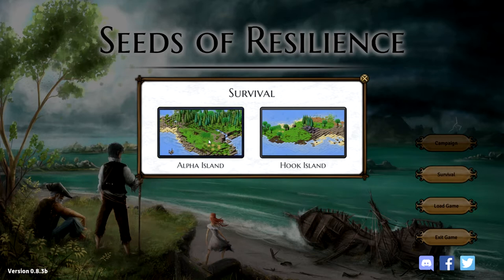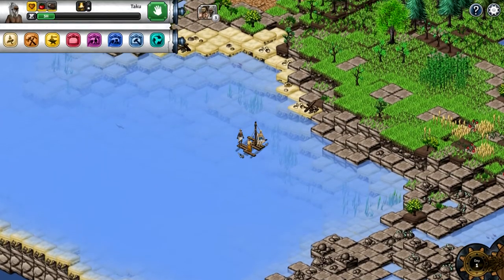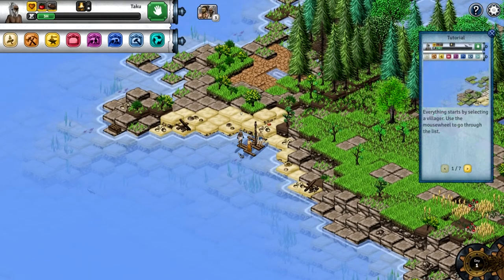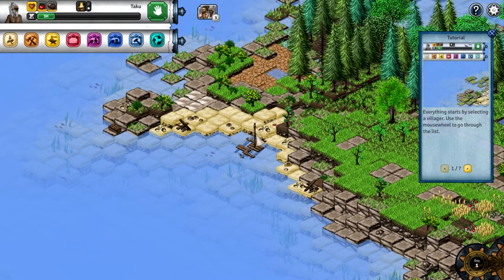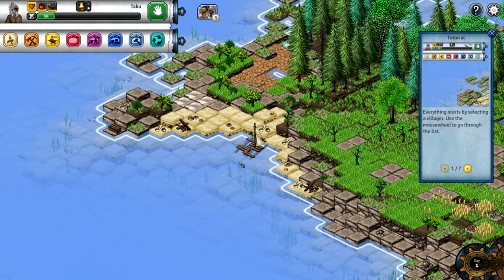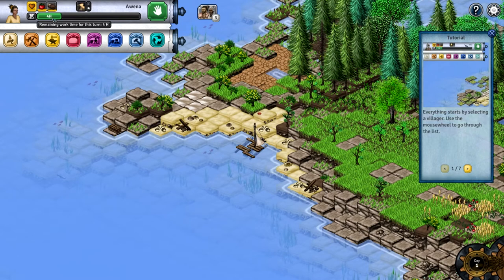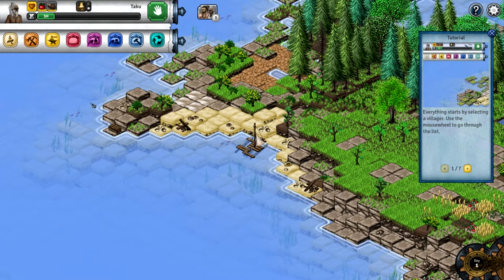Let's just try Alpha Island since that's our first choice here. Okay, so we made landfall. Tutorial. Everything starts by selecting a villager. Use the mouse wheel to go through the list. So when I use my mouse wheel, you can see things changing up here. Remaining work time for this turn: four hours.